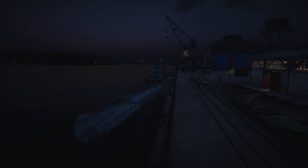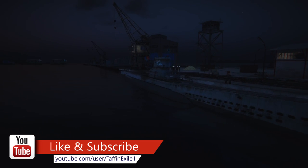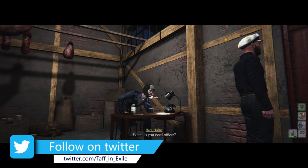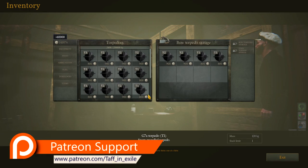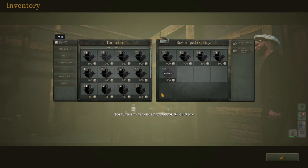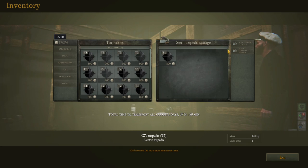Welcome back to U-Boat - here we are back in port, ready to go. Let's get the captain into the warehouse and get some supplies on board. Straight to the torpedoes - they've been loaded into the tubes. We need four, so let's get some T2s. Checking the stern - we didn't use the stern one, so that's fine.